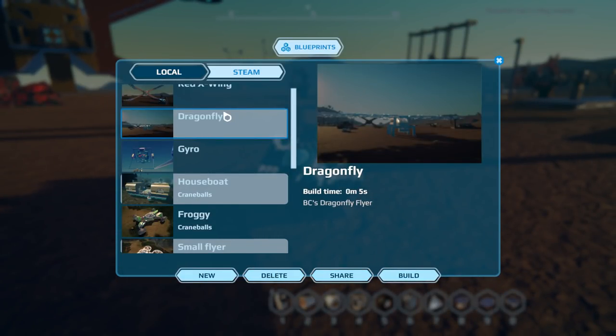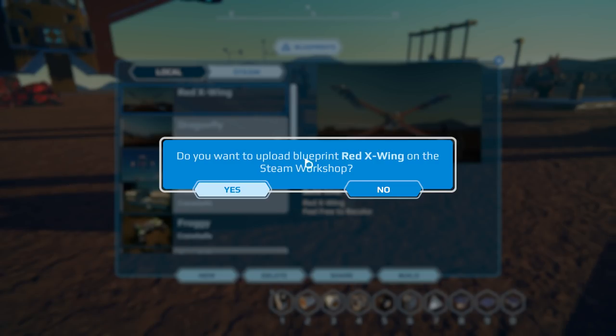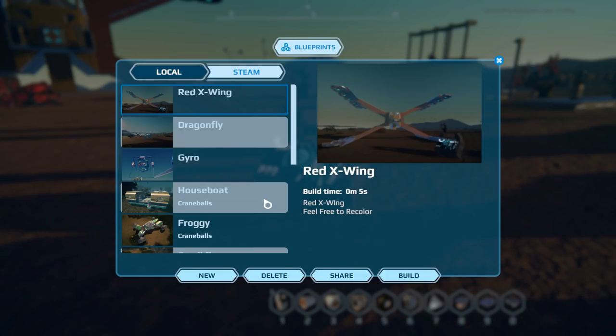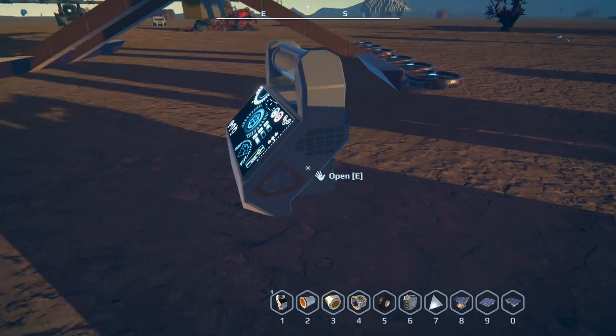If you go to the red X-Wing, go to share and upload to Steam Workshop - and there we go, just like that. Build time: five seconds. I didn't actually check that.